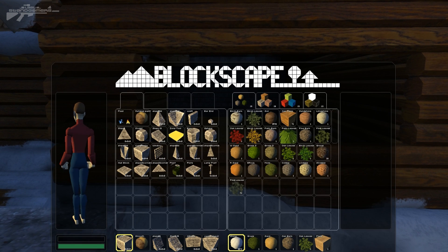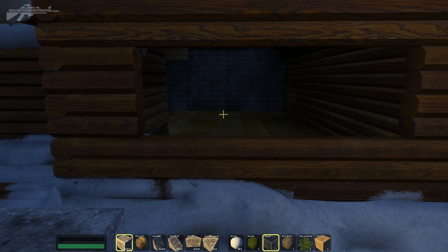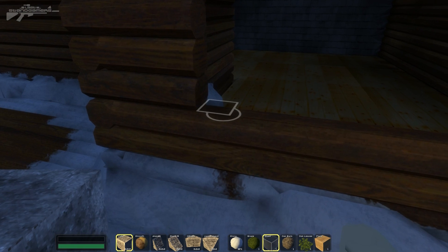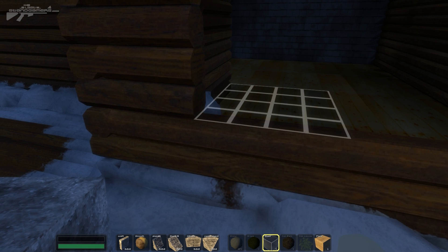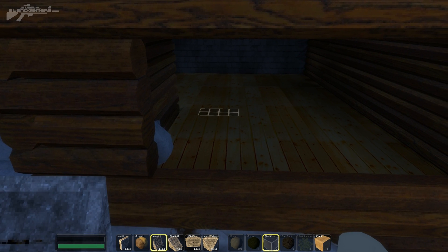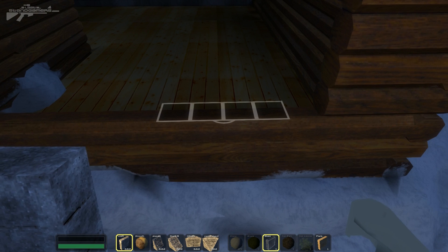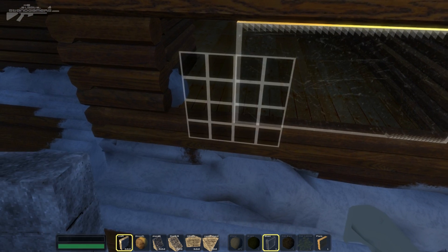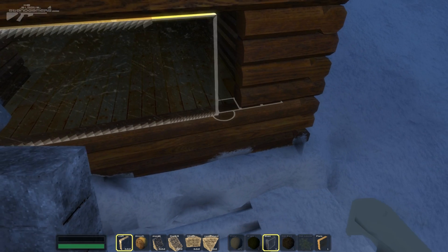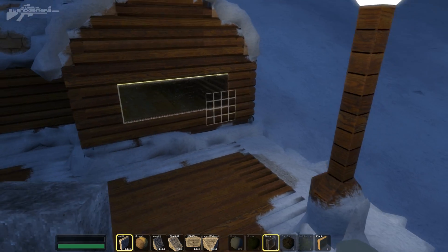Now we need to fit some glass, so we're going to go to the glass there. Select glass, drag that down and use our U key to select it. Once again we're going to go to our blocks and select wall - this gives us a thin sort of wall. We can place this in a cross with glass selected and it'll connect itself up. It's just really fun building with this high level of detail as well as such a selection of different blocks.